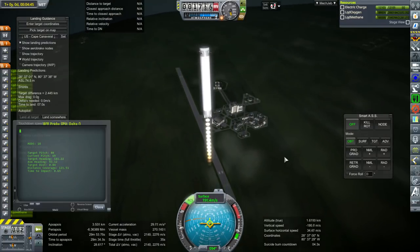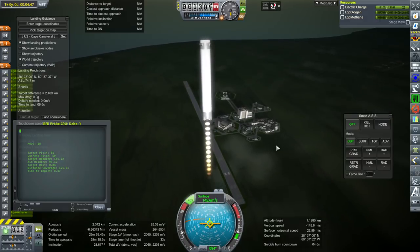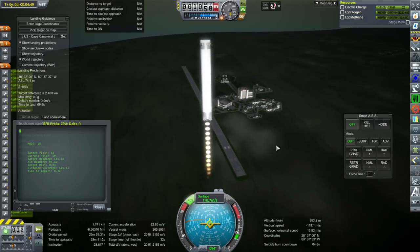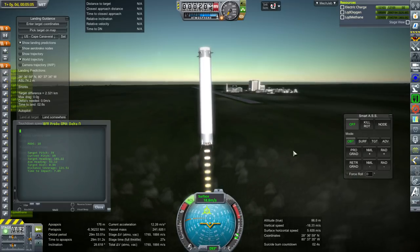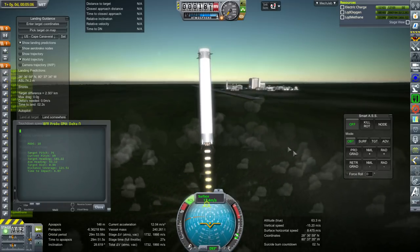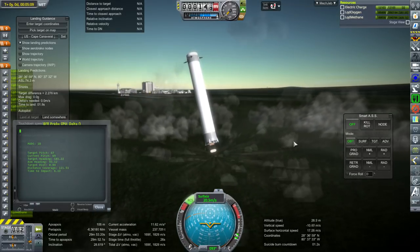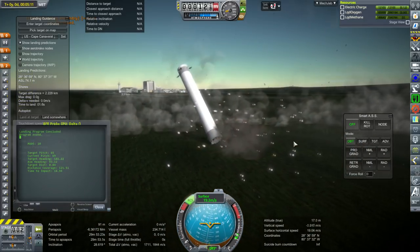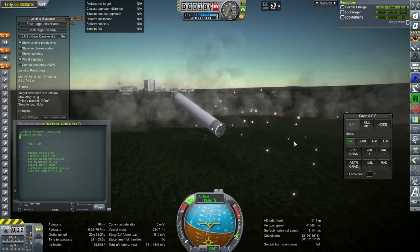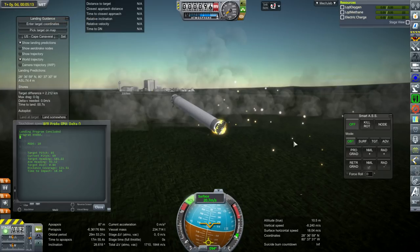Here we go again — obviously this burn is way too long. As I progress I'm trying to cut down on it and encourage it to throttle a little bit more. The throttle is all the way to the bottom here, and of course that's not right. And it's obvious that something about it aiming at the retrograde vector is wrong at that phase of flight — it's just not doing it properly. So I work to fix that.